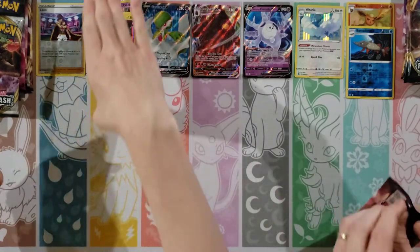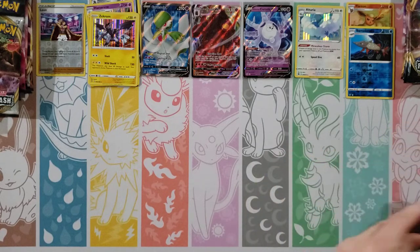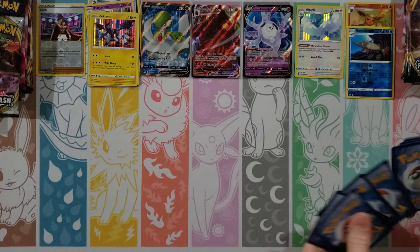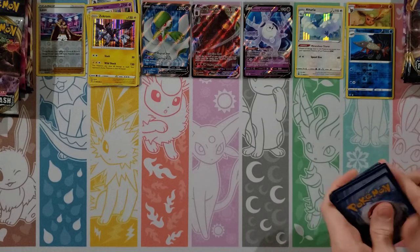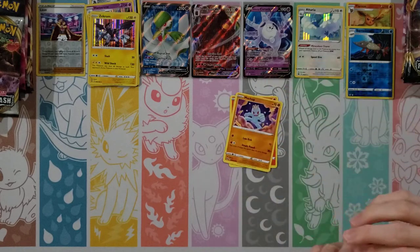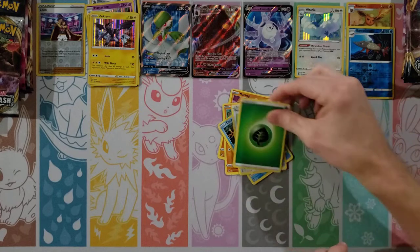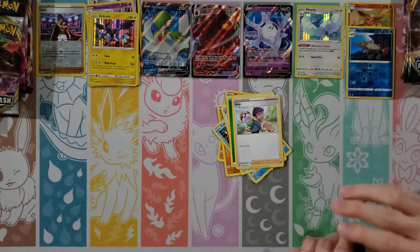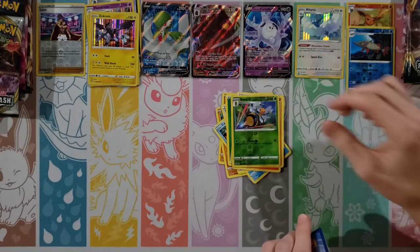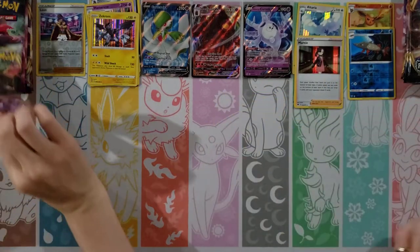Champion's Path, which is almost certain to get a Lycanroc or something. Cards: Vulpix, Machop, Roly-Coly, Carvanha, Potion, Grass Energy, Hop, Victini, Machoke. Reverse is a Beedrill, and a Marnie. Nothing too exciting there.